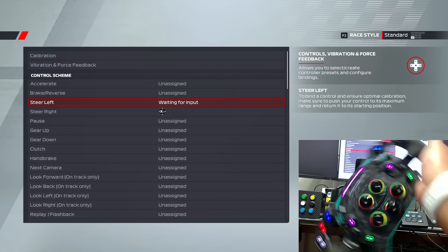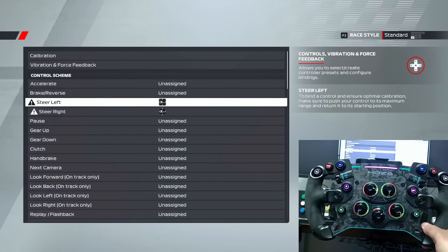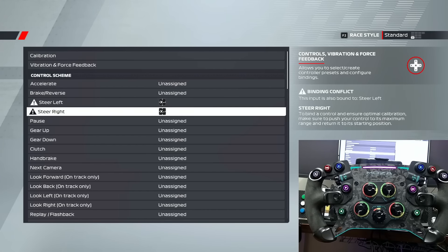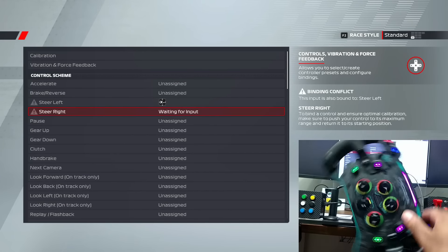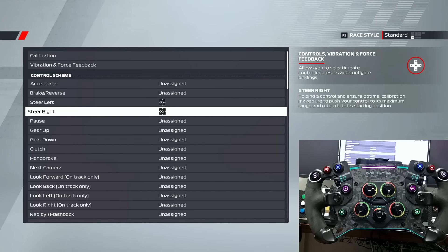Let's go ahead and see - I'll go down to steer right, turn right, back to center. Now steer right. When I first set it up, I would turn right and it would go left and vice versa. It looks like there may have been an update by MOZA or F1 itself that fixed this - I'm glad that it did.